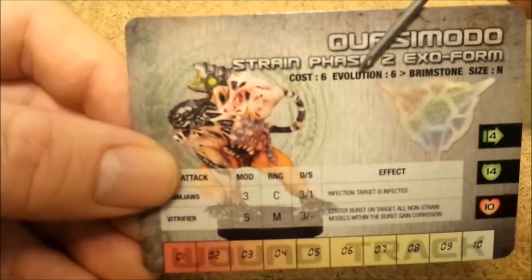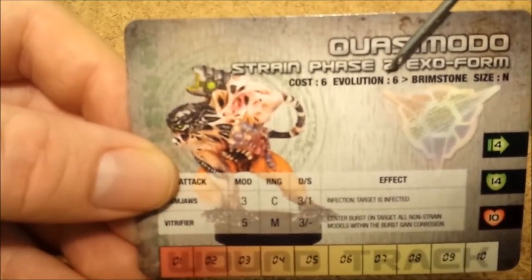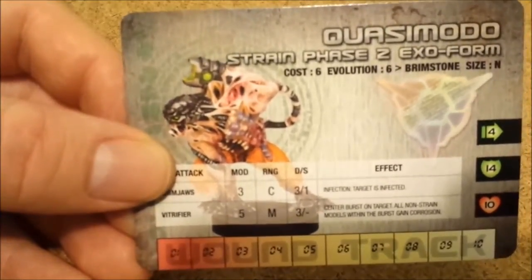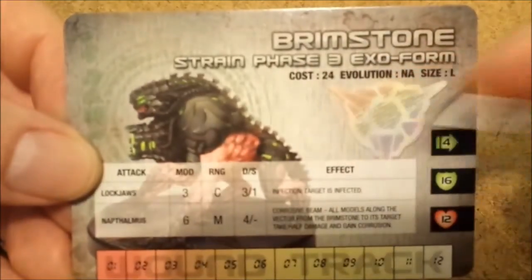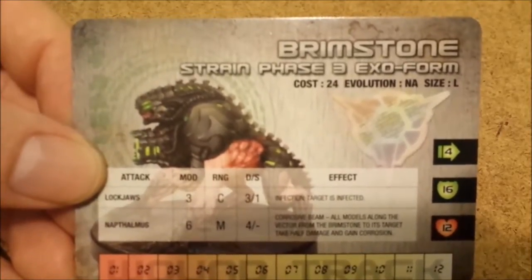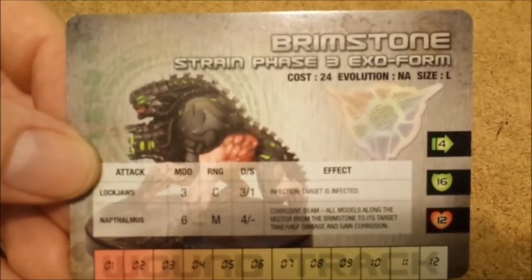The Strain units look slightly different. The one new piece of information is the evolution entry — if you have six nano counters next to a beast's figure, the beast can become the Brimstone. If that happens, you replace the card with the Brimstone card and the figure with the Brimstone figure. Any health lost on the previous model before evolution is regained. But any effects like bleeding or corrosion are still in effect until they are resolved by removing them with the die roll.